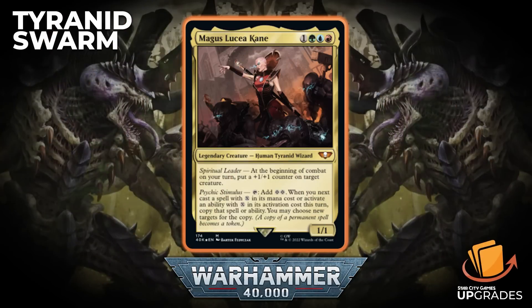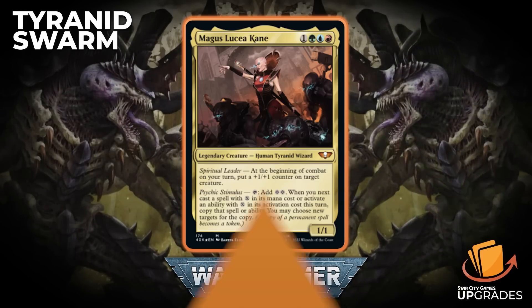Next we're going to talk about the secondary commander in the deck: Magus Lucia Cain, a legendary Human Tyranid Wizard, 1/1 for one generic green blue red. Spiritual Leader: at the beginning of combat on your turn, put a +1/+1 counter on target creature. And Psychic Stimulus: tap, add two colorless — when you next cast a spell with X in its mana cost or activate an ability with X in its activation cost this turn, copy that spell or ability. You may choose new targets for the copy. That's really good.